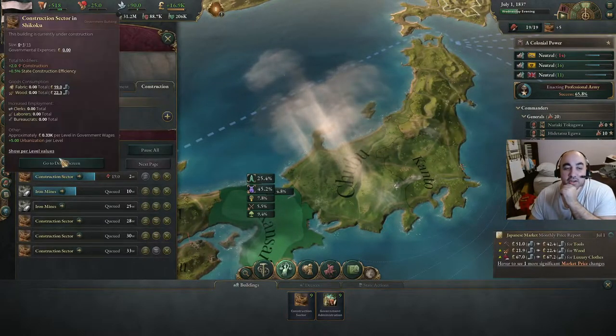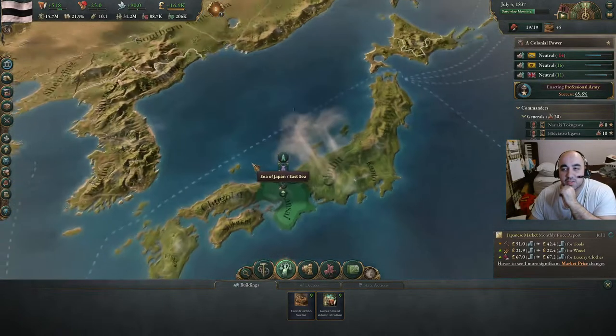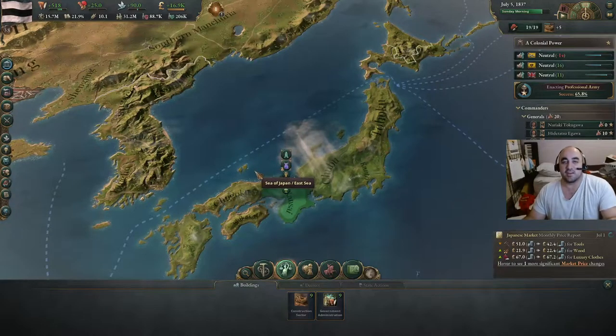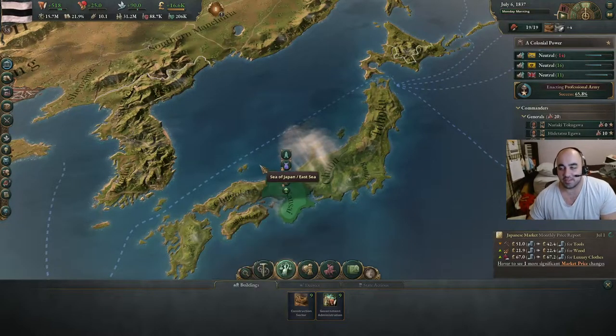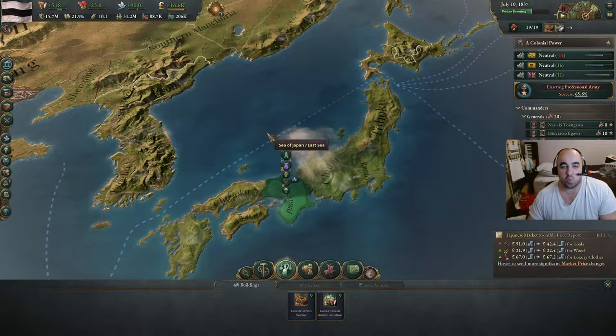Construction centers do have demand for fabric, but it's not particularly high. What we will look to do is build cotton plantations in unincorporated states. I think we can increase the speed a little bit because we're chugging right along.